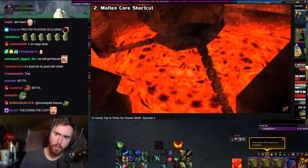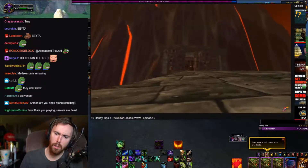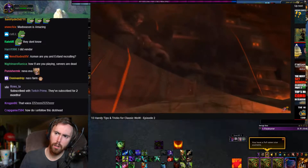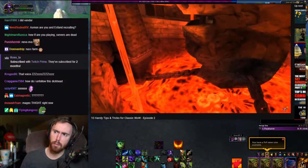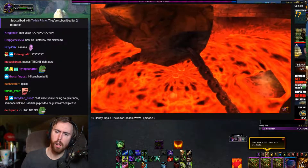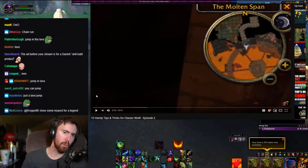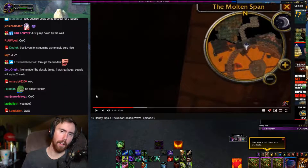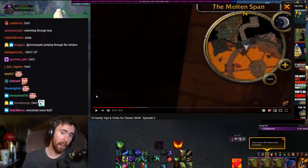Here we have a pretty simple one — the Molten Core Shortcut. The Molten Core Raid and Blackrock Depths Dungeon lie at the bottom of Blackrock Mountain, usually requiring players to go all the way up this chain and through the core and down the next chain, which takes precious minutes. There does exist a shortcut, however. You jump down, go into lava, and then you can jump back up. I used to do this all the time, but half the time, because my computer was so shitty, it wouldn't render the lava fast enough, and I'd hit the ground under the lava and die from fall damage.